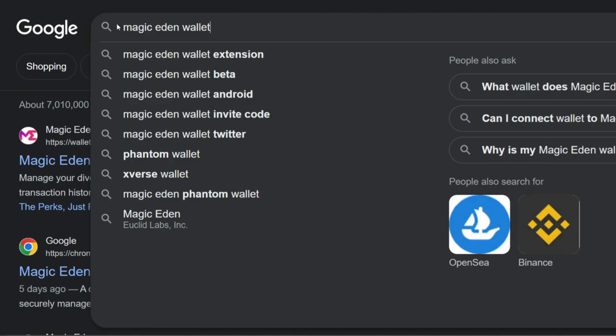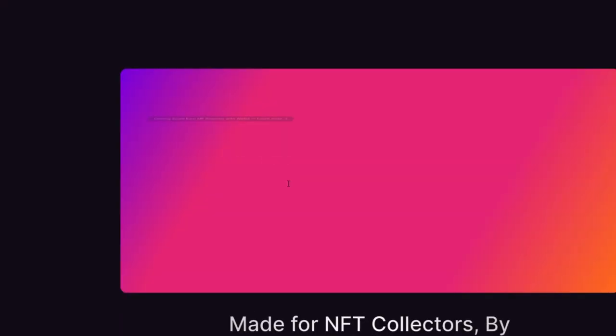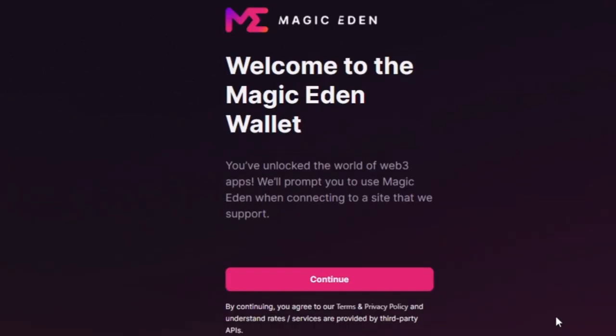Just type in Magic Eden Wallet and hit enter. Make sure that this is the official site — sometimes you might see a sponsored website, and a lot of those times those are phishing links, so just as a security note. You're going to download for Chrome, enter a unique password, and welcome to the Magic Eden Wallet.